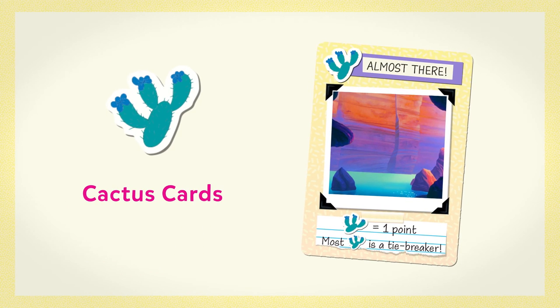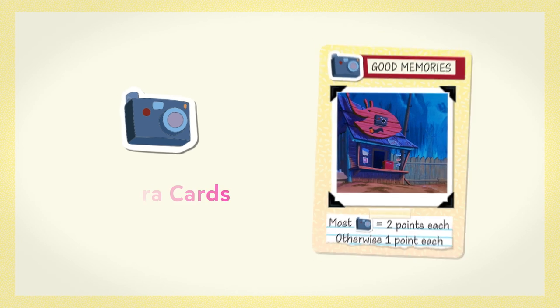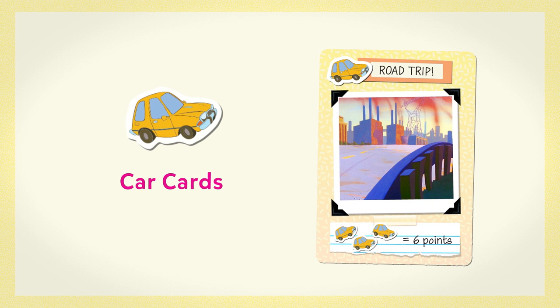When the game ends, players add up their points. All players score one point per cactus card, but the player with the most cactus cards will win all other scoring ties. The player with the most camera cards scores two points per camera card, and all other players score one point per camera card. The player with the most microphone cards scores five points, and the player with the second most scores three points. Each set of two fishing pole cards scores three points. Each set of three car cards scores six points.